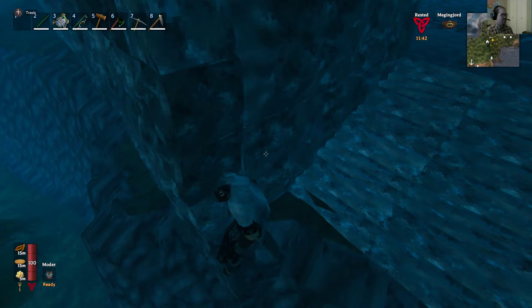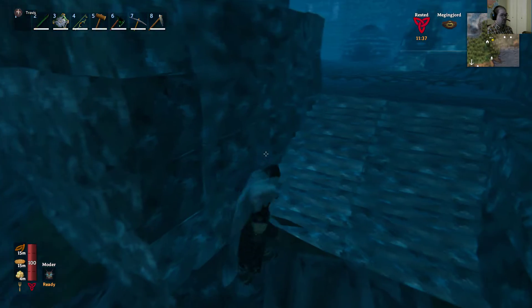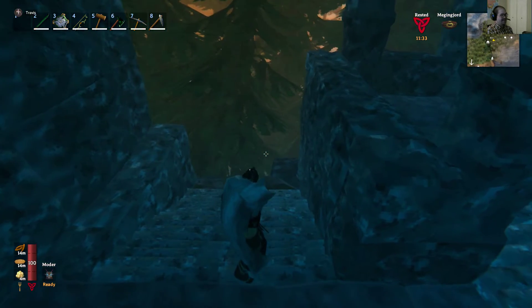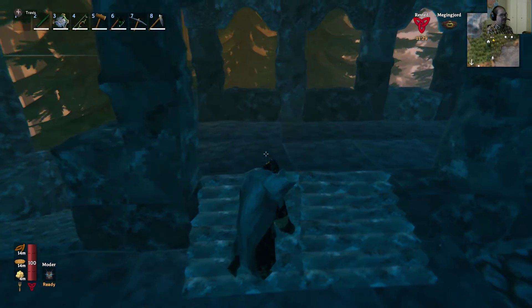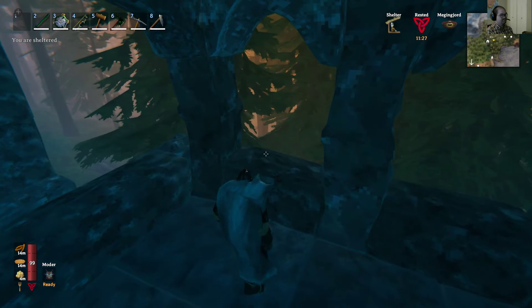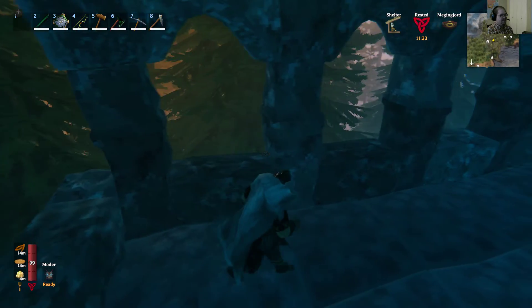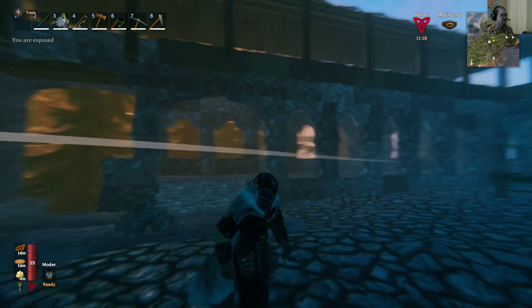The disadvantage of building something down there is that this side wouldn't really be troll proof at present. This wall is basically troll proof because it's too tall for a troll — they can't climb it and they can't destroy the walls from this side, unless you pull aggro and they start throwing rocks at you, in which case they can do damage.